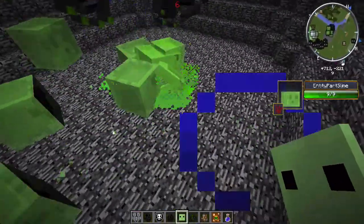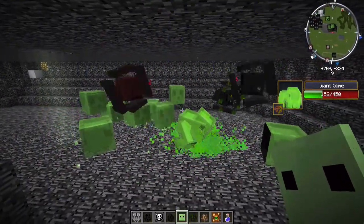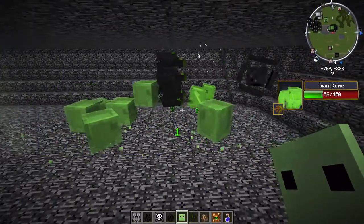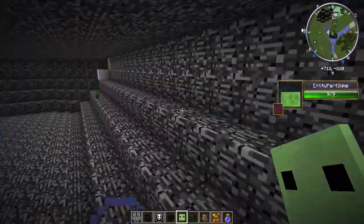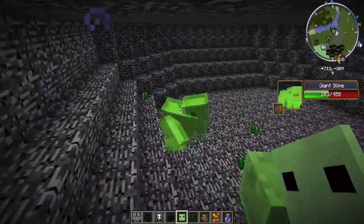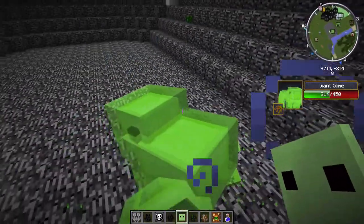Oh, actually he's getting taken down — the surveyors are powerful. But they can't go near him when he's like that. They're down. They're down. And the giant slime is victorious, and he's summoning in other little slimes.